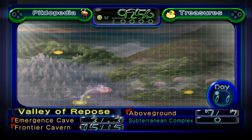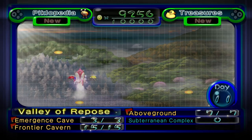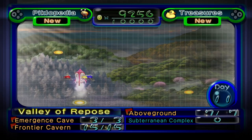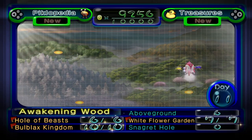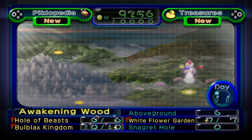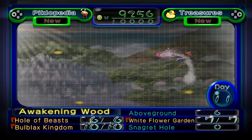What is up guys, it is IJMP again, back with more of Pikmin 2. In the last video, we went through the Valley of Repose once again, got every treasure above ground and in the Frontier Cavern. In this video, I thought it would be best to go back to the Awakening Woods, get the last treasure above ground, and go through the Snaggret Hole. That way we've got everything completed there as well.